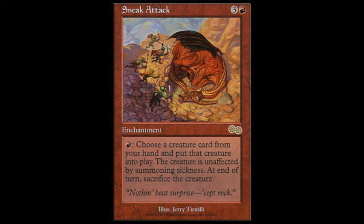You tap one red, choose a creature card from your hand, put that card into play — this creature has haste — and at end of turn you sacrifice the creature. Wow, one mana to play a huge card from your hand into play without something like this is absolutely insane.